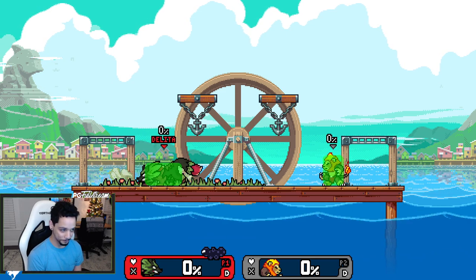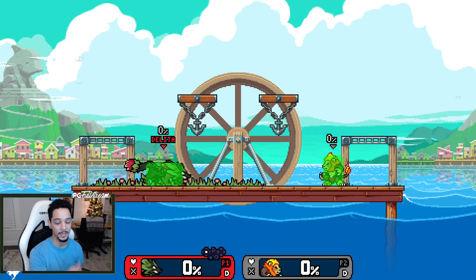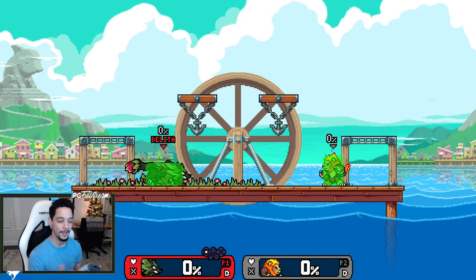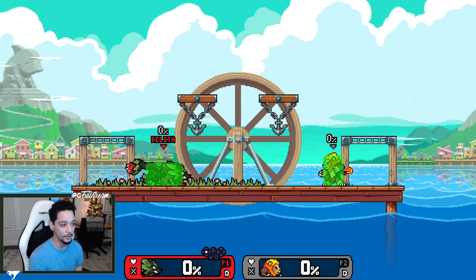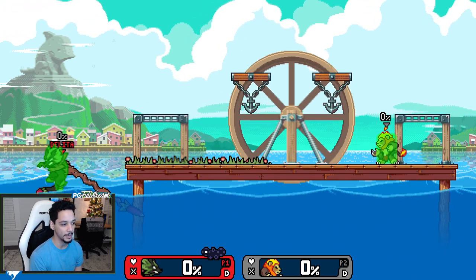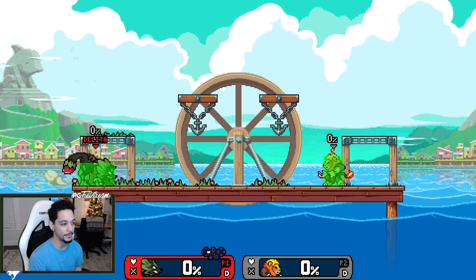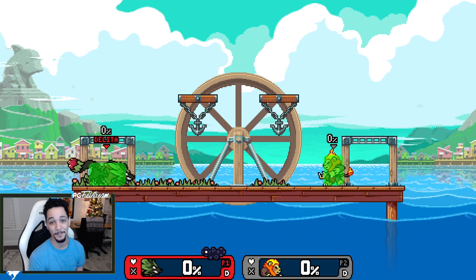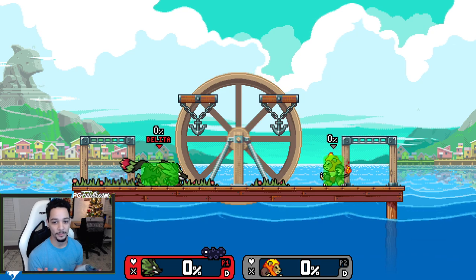You can put pressure on the opponent once he gets in on them and it's really tough to get out. Lastly, another good strength of his is that he has a lot of options for his recovery and it's a pretty good recovery as well. He has back air that you can use to pin, he has side B, he has up B, he has up B that he can cancel, and he has his other normal ways of getting on like everyone else. The way his up B works is pretty crazy as well. That's all for his strengths.